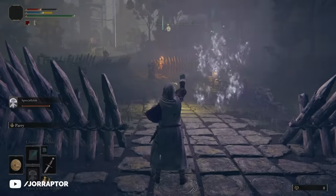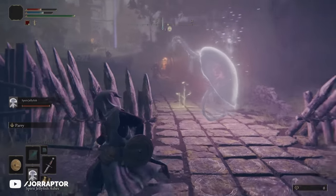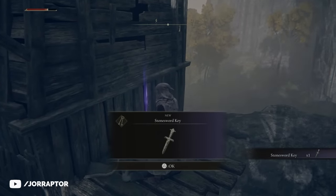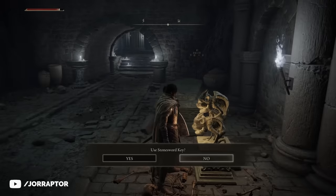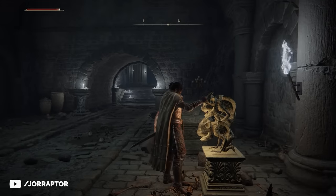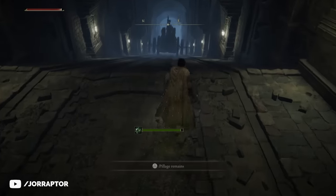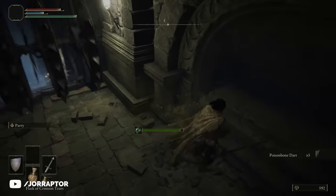To use spirit summons we need an item, but before we go get that, make sure to grab the stone sword key on the way out. These are used to open paths blocked by gargoyles — there's one already in the tutorial area, though so far the only thing found there was a lot of pain. But it's nice to already have one so you can open these gates when you come across them.